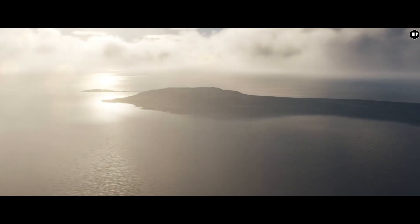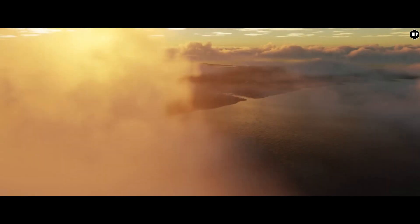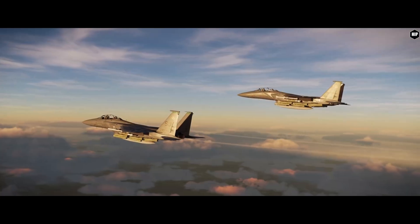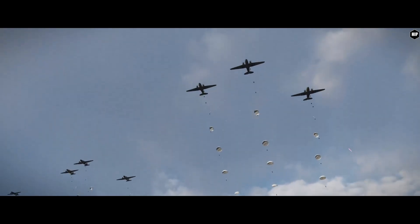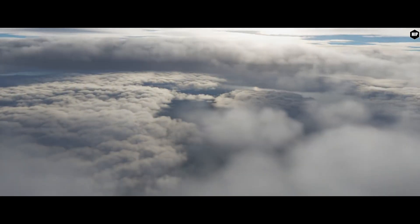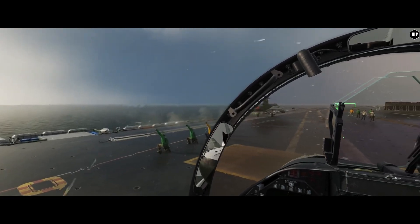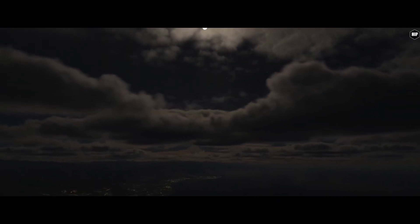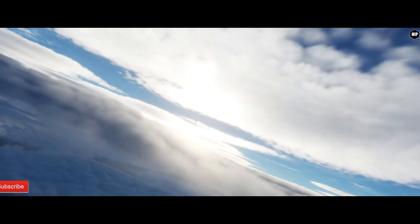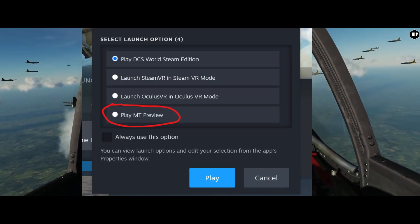You may wonder: how can we opt to launch multi-threading in DCS World? For the standalone version, after the next Open Beta update, you can find a new folder called 'binmt' in your DCS Open Beta main root folder. To launch the multi-threading version, just navigate to that 'binmt' folder and launch the DCS executable from there. For Steam users, use the 'playmt' preview in the launch options.